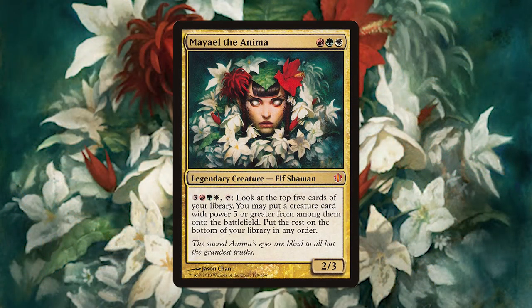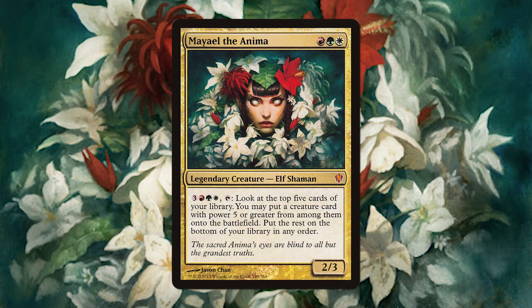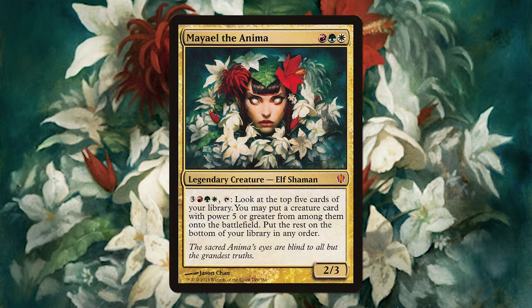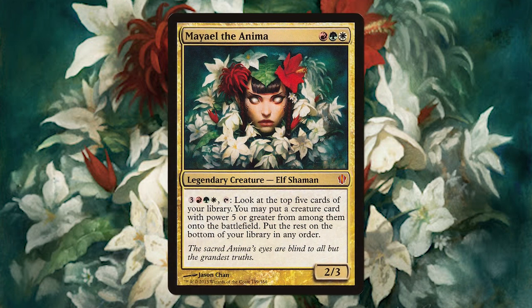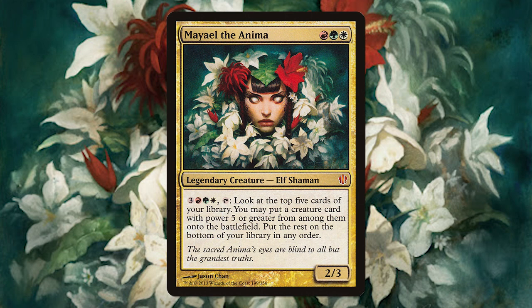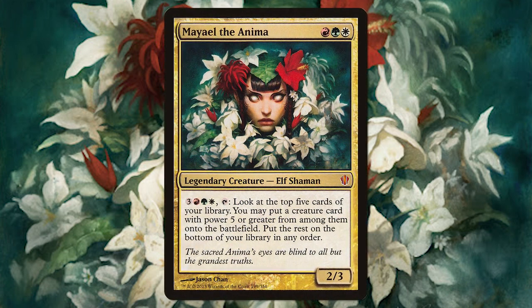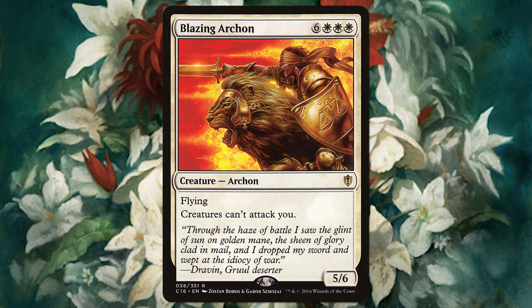Maelstrom Wanderer. If you love cheating out huge creatures, you just found the right commander. We can pay six mana, look at the top five cards of our library, get a creature with power five or greater onto the battlefield, and put the rest on the bottom of our library. What's nice is that we're not casting them, so our opponents won't be able to counter these creatures. Some of the huge creatures we have are Blazing Archon — usually a nine-mana spell, but we can cheat it out with Maelstrom's ability for only six. It's a 5/6 flyer with 'creatures can't attack you,' which is great because our opponents can't attack us and it postpones the potential damage we would be receiving.